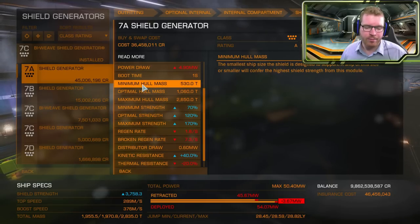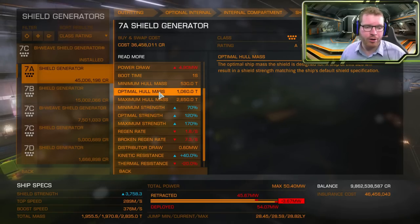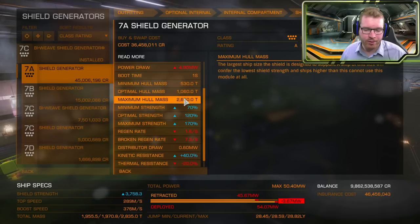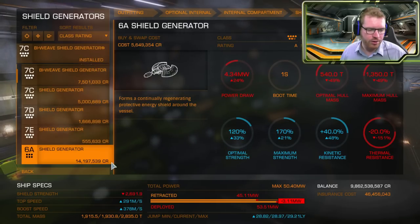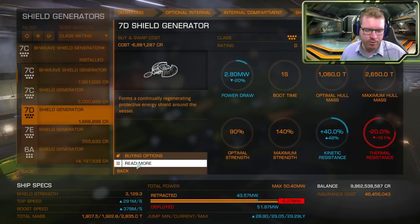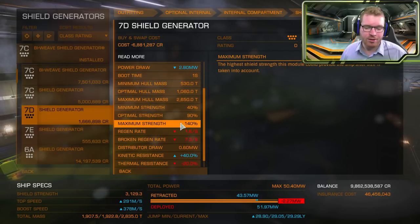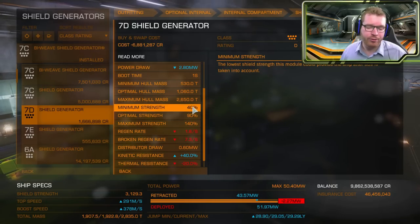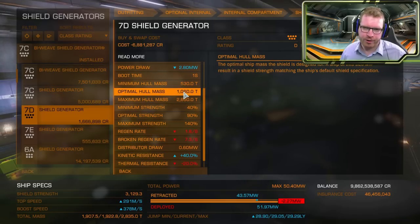The minimum, optimal, and maximum hull mass values do not change as long as you're within the same class of module — so if you're keeping to a class 7, these will always be the same. But the strength values change between ratings. For example, a 7D rated generator has strengths of 40, 90, and 140, compared to higher values on a better rating. So we get less of a multiplier on our base shield for the same hull mass, meaning our modified base shield will be different.